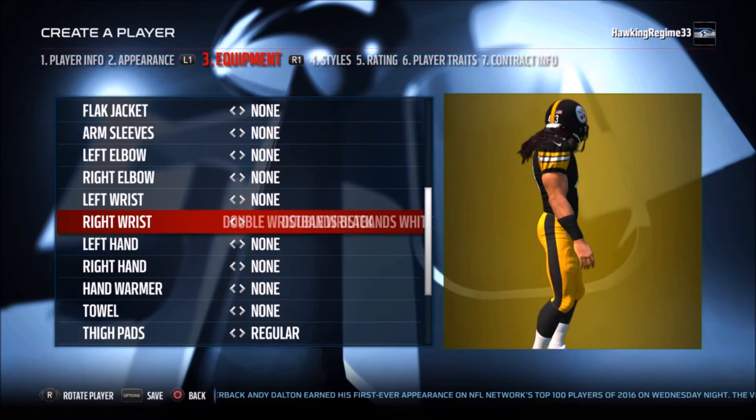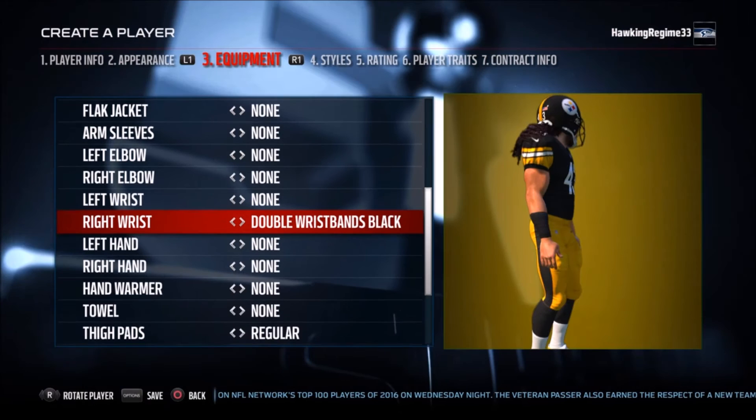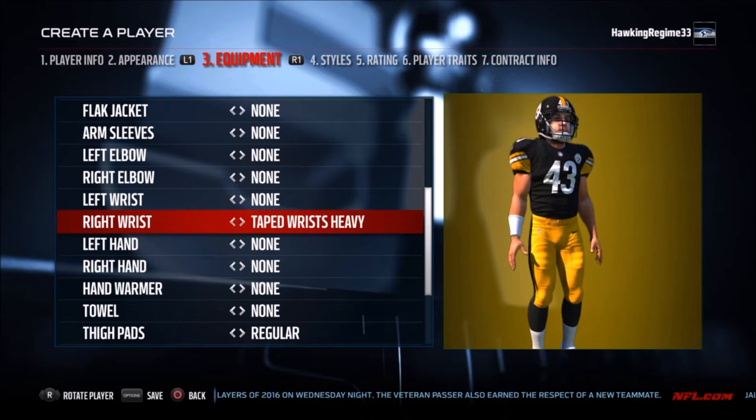This guy was so smart he would time the snap count on NFL quarterbacks and sack them before they could even hand it off to their halfback on play action. It was insane — some of the plays you saw this guy make on Sundays. If you're a Pittsburgh Steelers fan, you know how great he was.